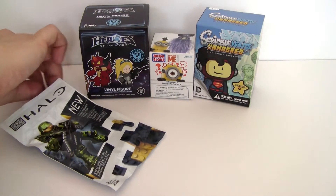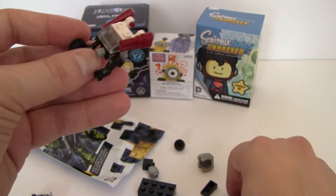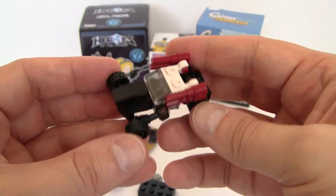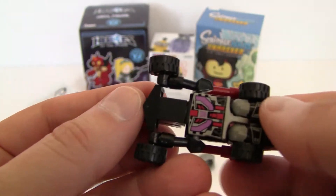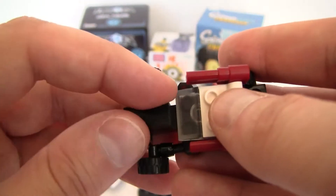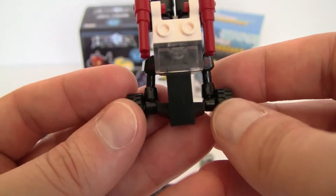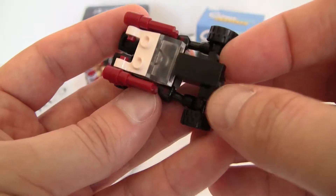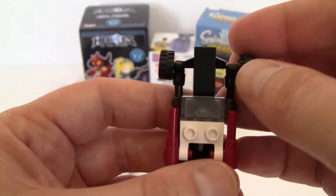Whoa. Now the downfall of all of these is the fact that he holds the wheels in his hands and that never works out. This is the vehicle mode. Look at this thing. This is the head piece and it's just got these pieces that just randomly move around. You've got to balance it and then you put these arms out like this so there's just huge spaces. I don't even know what kind of car this is supposed to be — there's just nothing going on here, just huge space there.